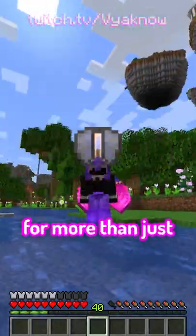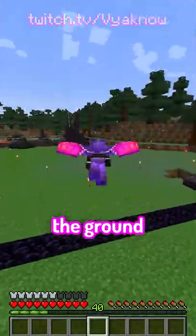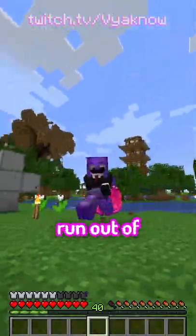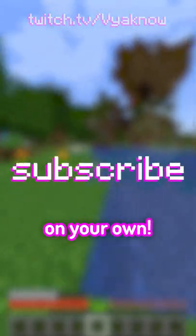Did you know that you can use an elytra for more than just flying? By activating the elytra again right after hitting the ground, you can repeatedly skip yourself across large distances if you time it right. It's perfect for when you run out of fireworks and need a faster way to get across hills and flat biomes. So give it a try on your own!